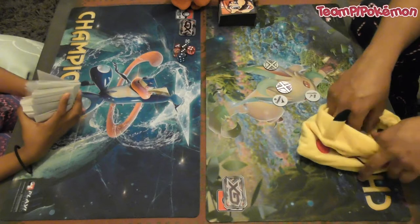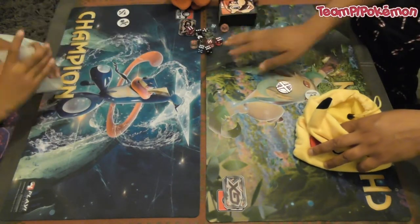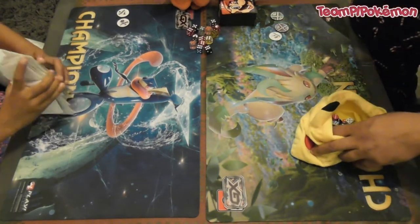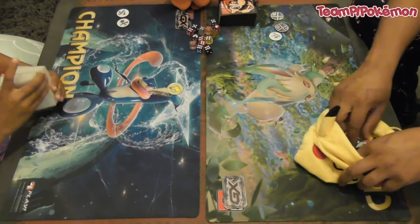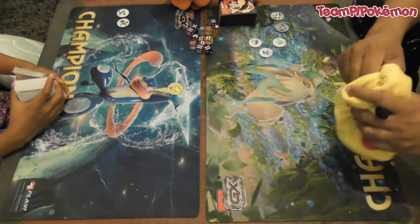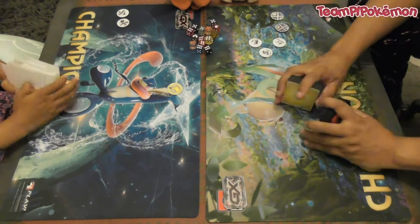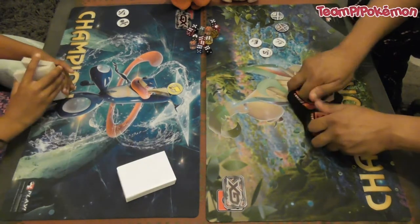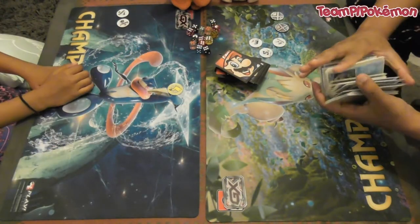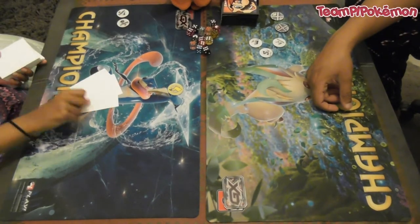Hello, this is Freddie from Team PI Pokemon, and this is Summer. The match we're bringing you today is a really interesting one. We've got an old-school Greninja Break that Summer is playing on the left hand side, and on the right hand side we're using exactly the same list I played in my previous video, which is Rayquaza GX from the forthcoming Celestial Storm set. Summer has won the flip and elects to go first.